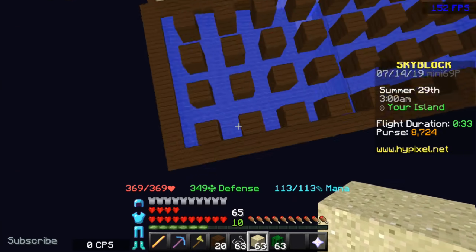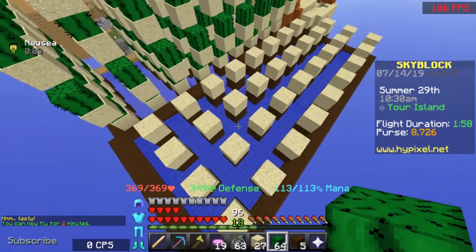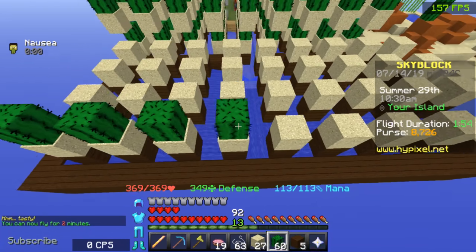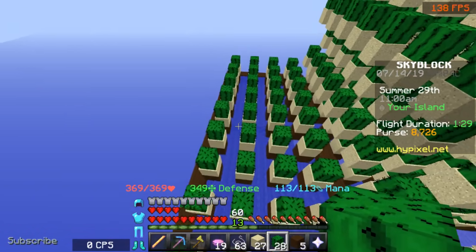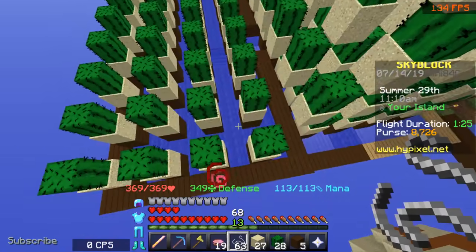Next step is to put a block of sand on top of each of them. Now that you have all your sand laid down, the next step is to cover that sand with cactus — place cactus on every single block. All the cactus is placed down, but you're not done yet. You have one final step.